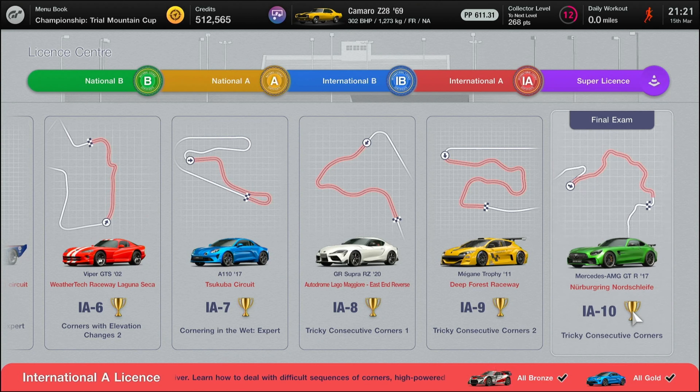And here we are folks, final exam for the International A Licences — IA10 at the Nürburgring in the Mercedes-AMG. Tricky consecutive corners, and by heck it is.